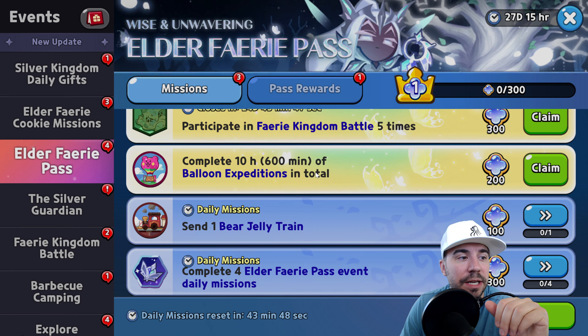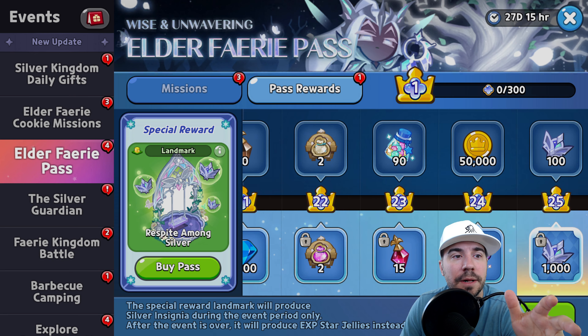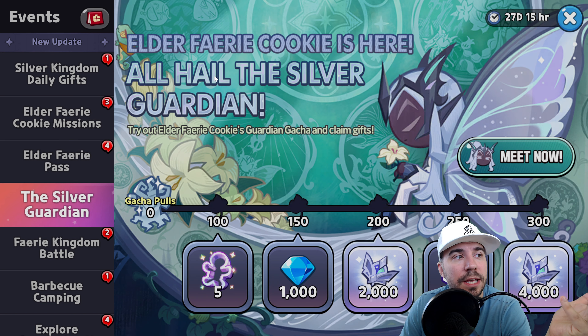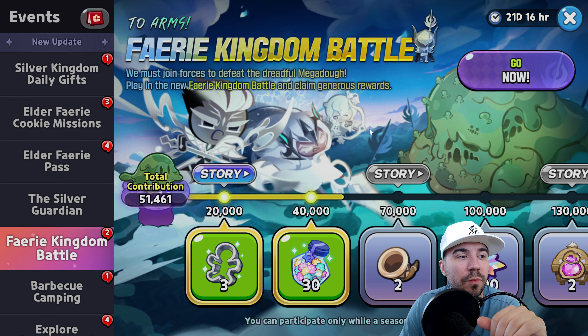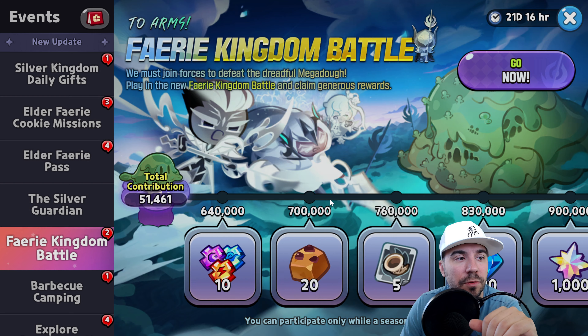You also have the Elder Fairy Pass — make sure you're completing those daily missions because the pass rewards give you more silver insignias. If you're a pay-to-play player, buying the pass will help as well. Additionally, the 'All Hail the Silver Guardian' gacha event gives more gifts the more gacha pulls you do — 300 pulls gets you 4,000 insignias. Kingdom battles also reward insignias, with 1.5 million contribution being a key milestone.